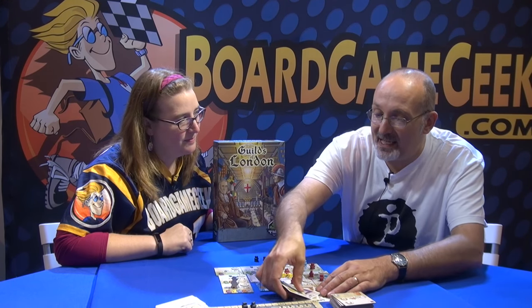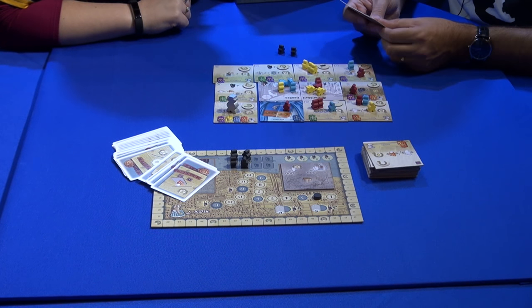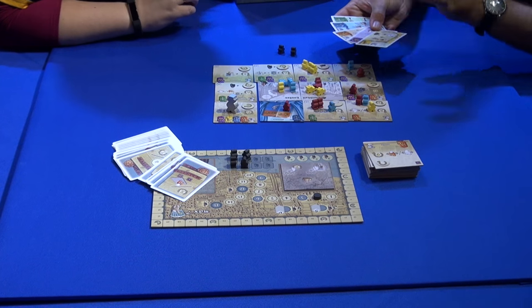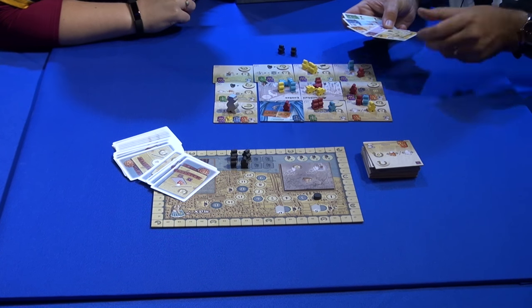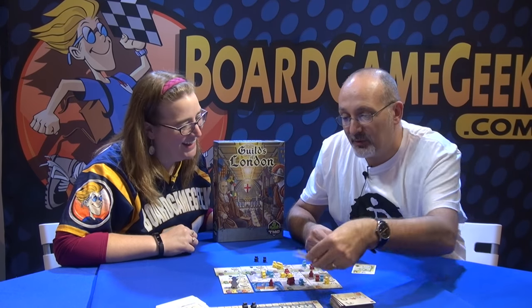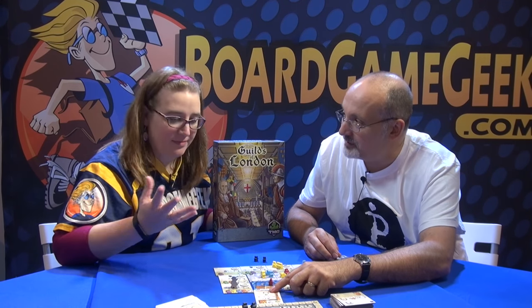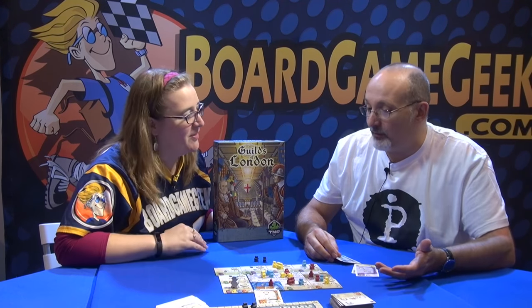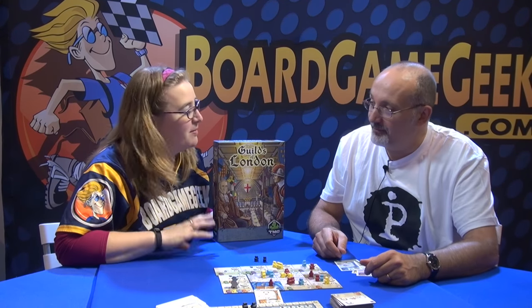At the end of your turn, if you've played any cards at all, you can get two more from the deck. You can skip your entire turn and draw four cards, which means you can start saving cards between rounds and then have explosive turns where you do lots of combinations. This one says: if I move three or more people this round, I get three victory points. So if I'm going to move three or more people anyway, I do that, and then I get the bonus three points as well.